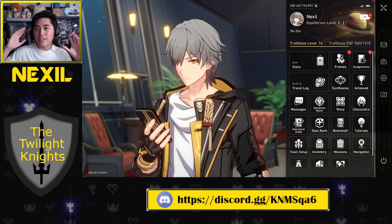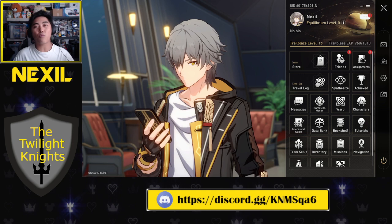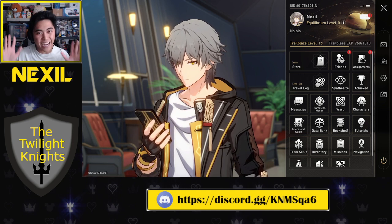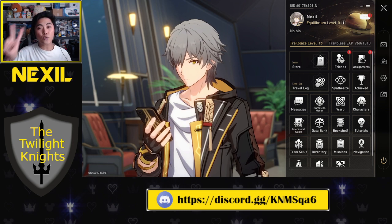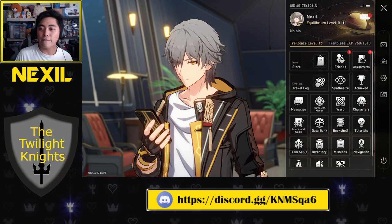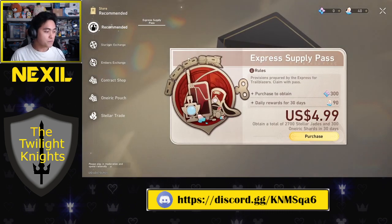Now, I get it — you want to spend because you really want that one character or resource. Totally understandable. There are two things I recommend if you are going to spend real-life money on this game. First things first, if you go to the store, I recommend getting the Express Supply Pass.